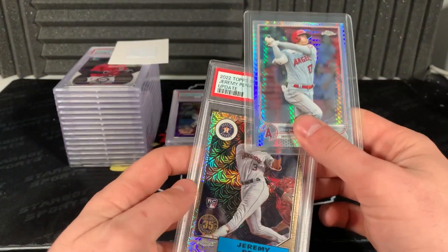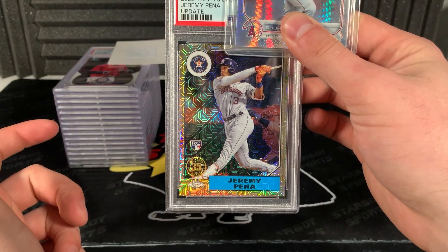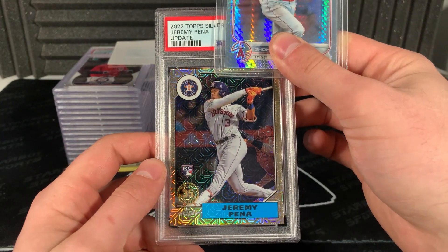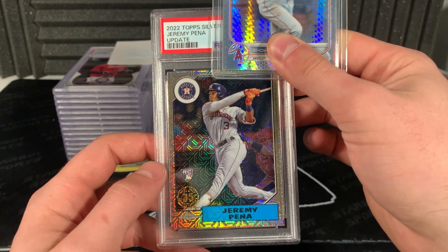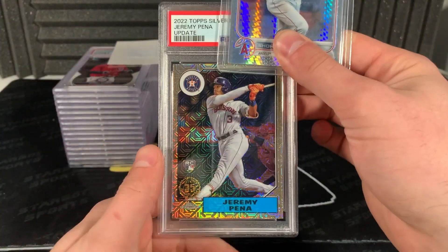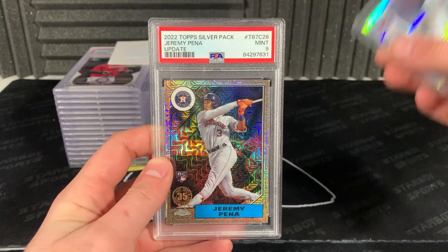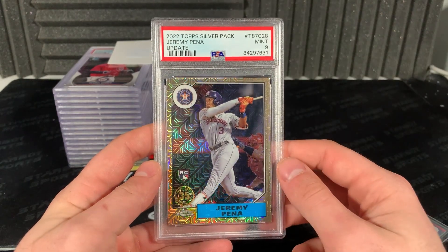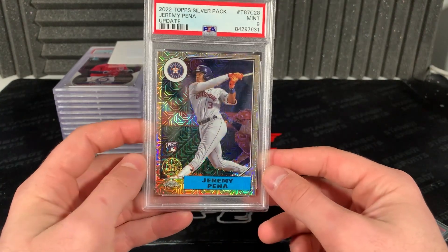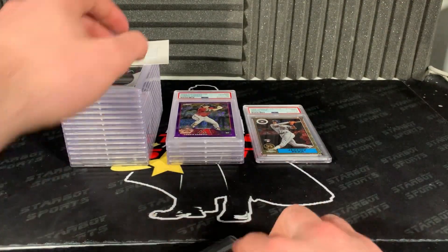Jeremy Pena - I pulled this silver pack out of Topps Update last year, I think it was my very first video actually. Only thing I think would give this a nine is the centering. Sick looking card though, I still like Pena. Three, two, one - nine. It's got to be that centering, and I think the corner up top too. Our first nine.